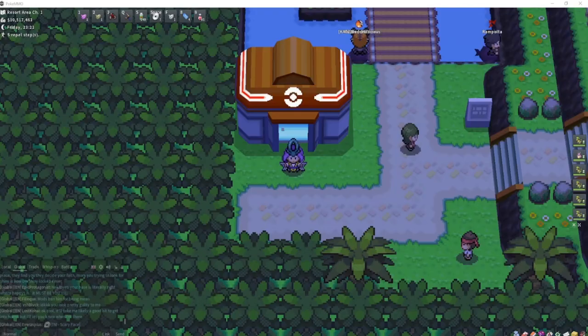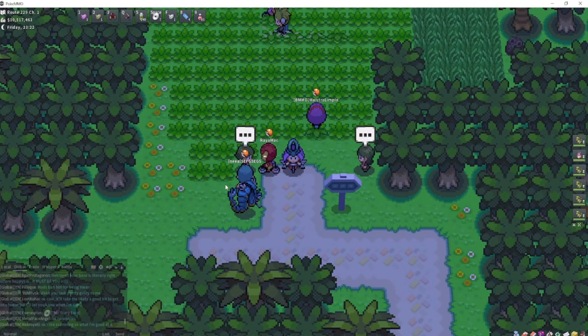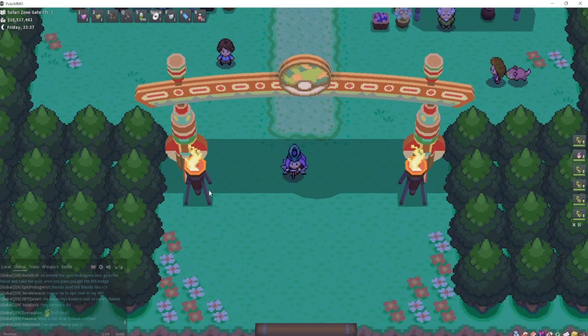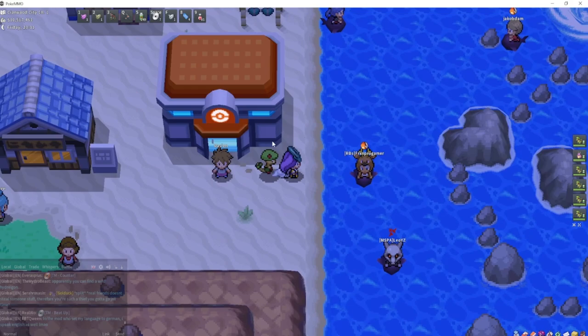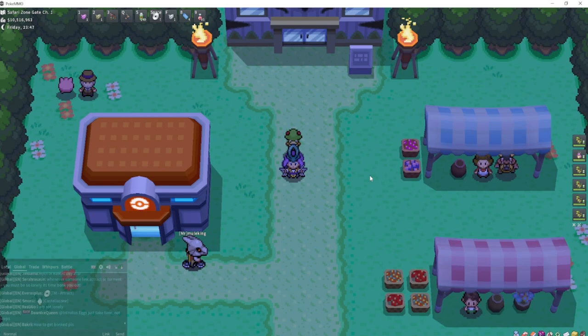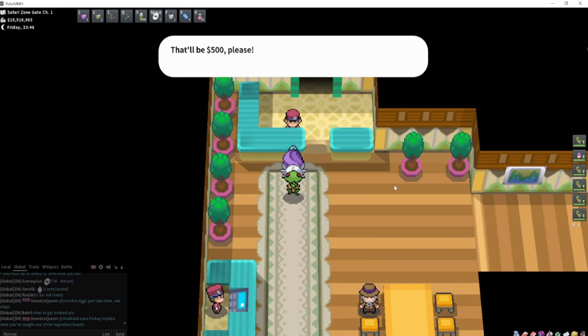We're going to come over to the Resort Area to find Pinsir, which is just right up here in this grass. The best place to find Tauros is going to be Route 48 in Johto — fly over to the Safari Zone, come south, and you'll find Tauros right in this grass. Magikarp is basically everywhere, but you can catch it in Cianwood with an Old Rod. The best place to catch Lapras is actually the Johto Safari Zone — go inside and choose Rocky Beach; you'll find Lapras in this water.